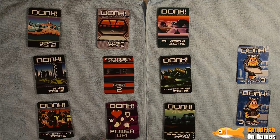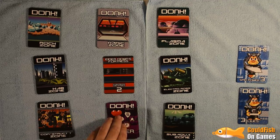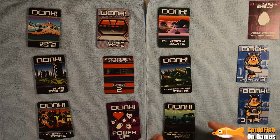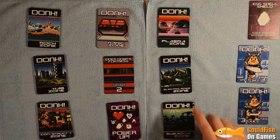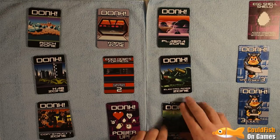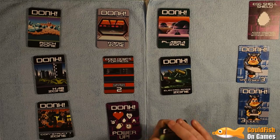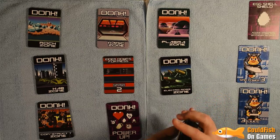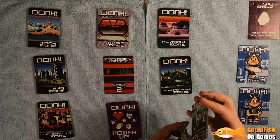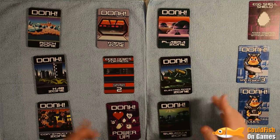Let's do one more run through. Take our one power-up to start off with — the Eggshell, that's useful. Starting where we've been starting so far — Sub Aqua Zone. Most of the cards were the wrong way round. Let's properly get back into it this time. Sub Aqua Zone — Seaweed Pod, three vs zero, defeated. Spin power goes down to two and we get another power-up.